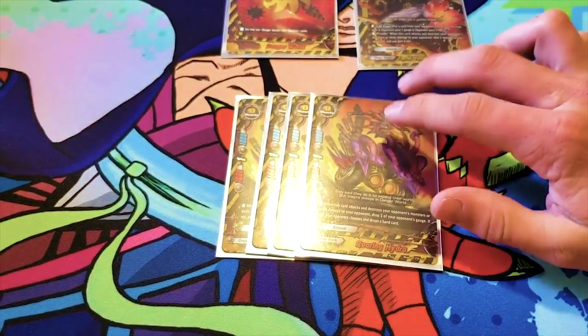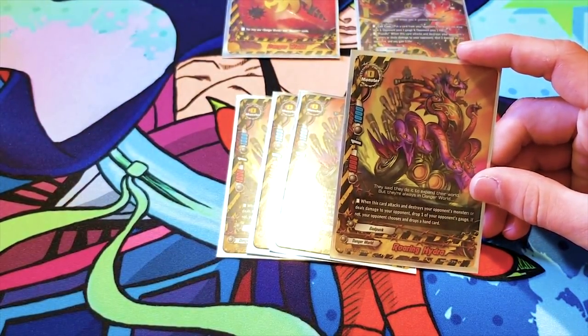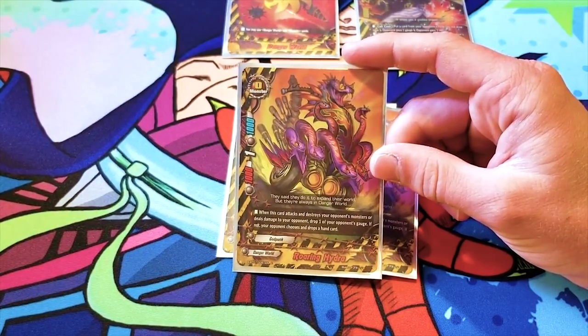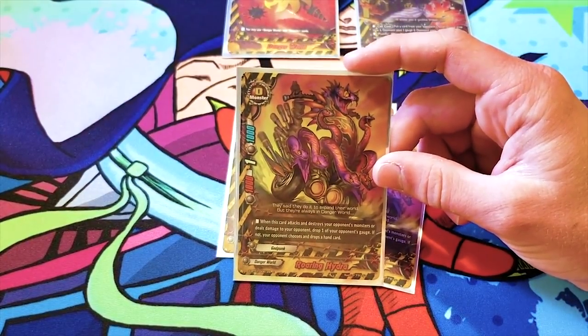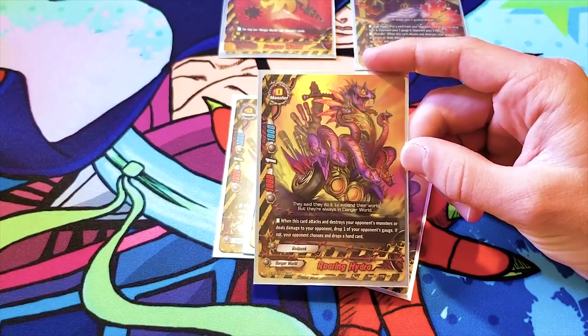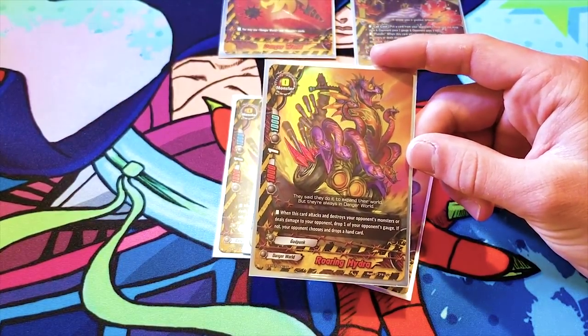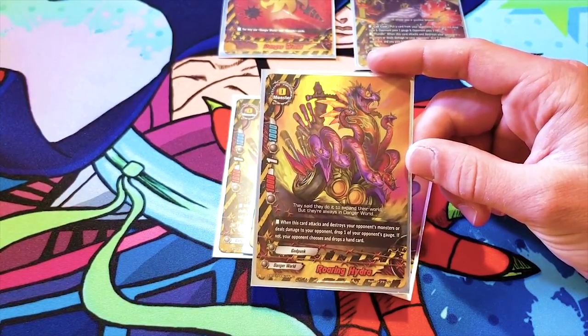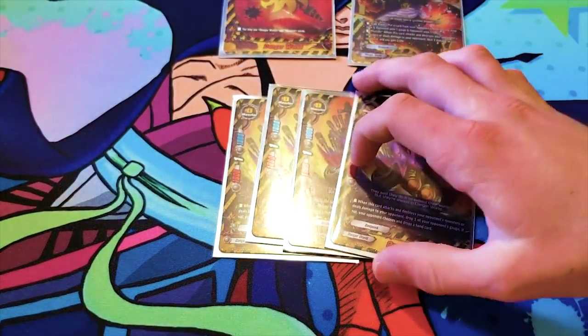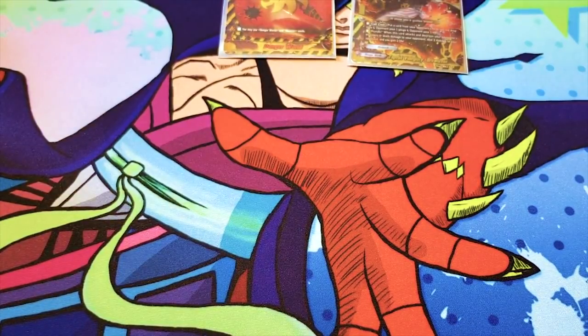I do run the size zero. I'm considering taking this card out because it's just a 1-1-1. Its ability is on-hit: when this card attacks and destroys your opponent's monsters or deals damage, drop one of your opponent's gauge. If not, your opponent chooses and drops a hand card. It helps increase the chance of proccing Goth Iris's ability. But I feel like in a lot of situations — especially against Aster Dragons or defensive center monster reliant decks — this card just will not go off, because it's only 1k. You can do it in a link attack, but then you're wasting an attack.